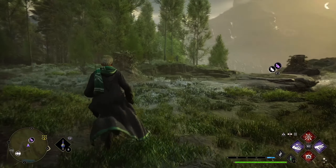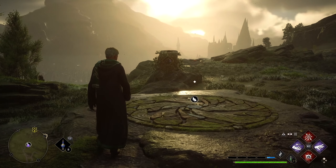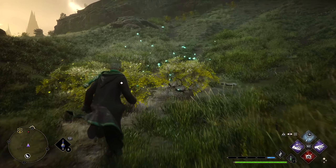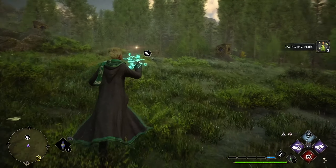For this one, use Revelio to locate the swarm of glowing flies. Go to the swarm and use Lumos near them to attract them to your wand light, then travel to one of the blocks surrounding the Merlin Trial circle. The hardest part of this one is locating the swarm of flies, so make sure to use Revelio. Having the talent that expands Revelio range comes in handy.